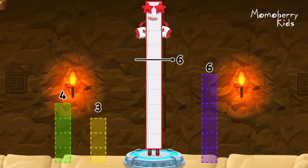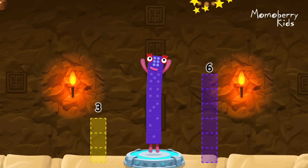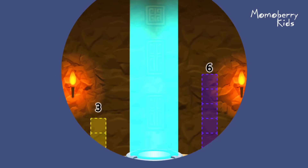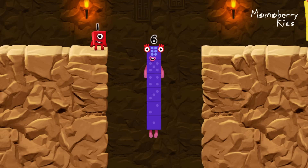Take number blocks away from ten to leave six. Four. Correct! Ten minus four equals six. I am six in the mix.